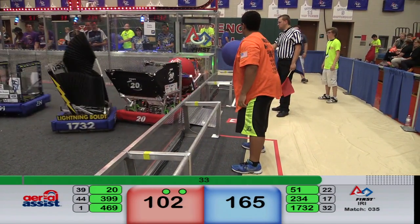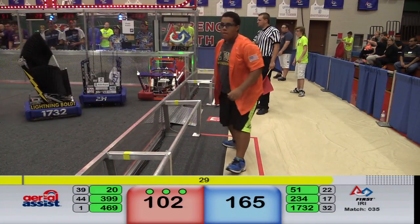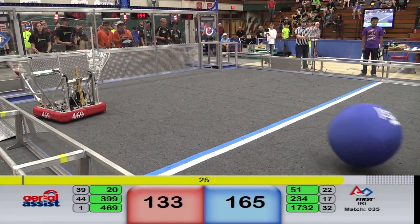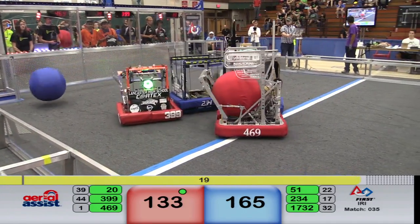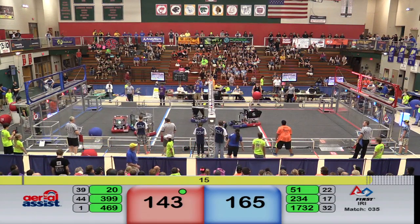Team 20 passing off to their partner Eagle, who is perfectly lined up. They throw it, and it goes to the low goal for 31 more points. 30 seconds remaining, still a close match. Los Guerrillas coming in — they got the red ball, going for that truss throw. They got it — ten more points for Red.